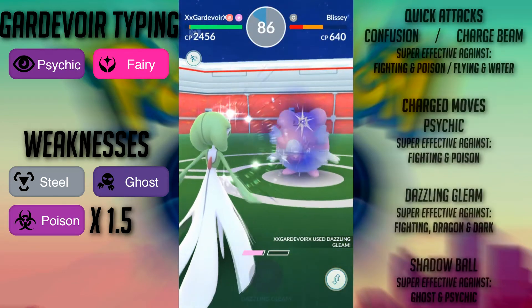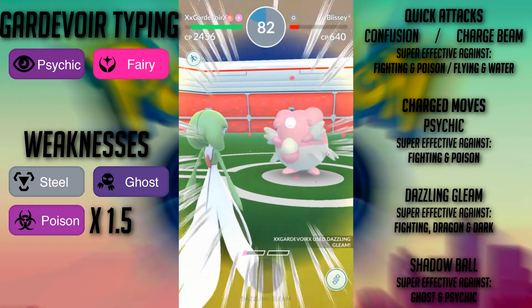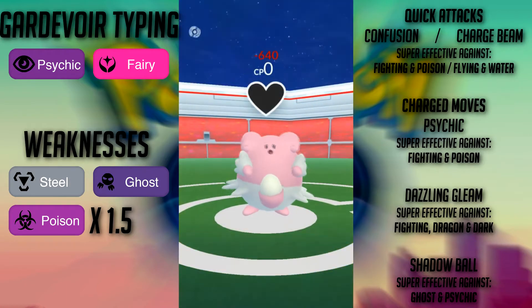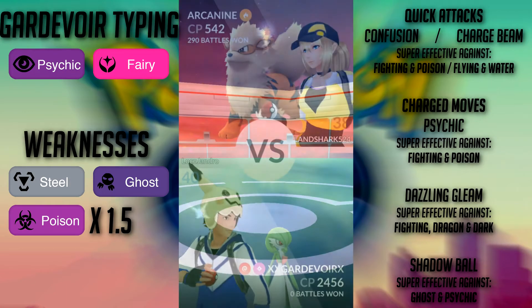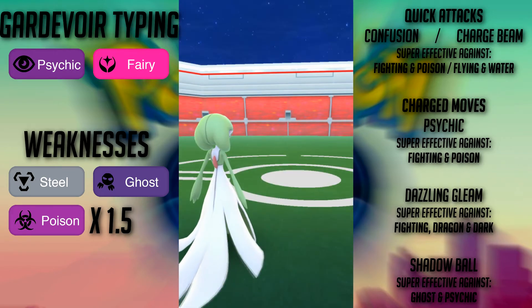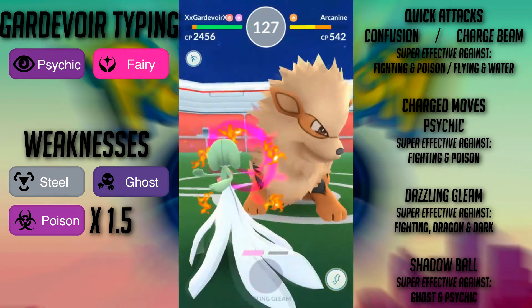As far as her movesets go, you can build Gardevoir in a few different ways. She has two quick attack options: Confusion, a Psychic attack, and Charge Beam, an Electric move. Charge Beam is faster and fills your charge attack meter quickly, but Confusion hits harder and has the benefit of hitting meta Fighting types super effectively.